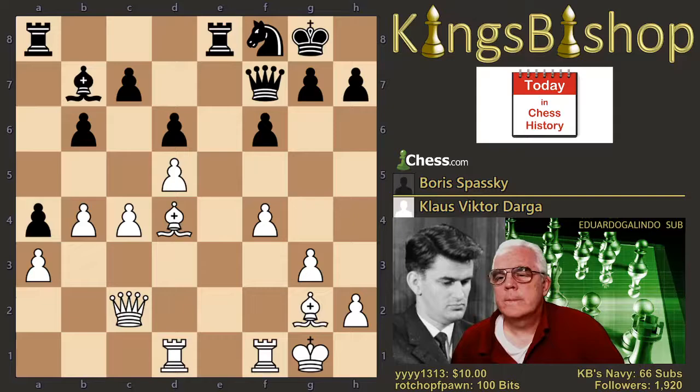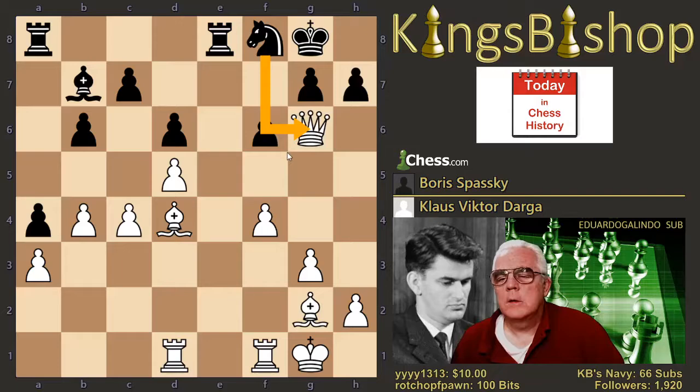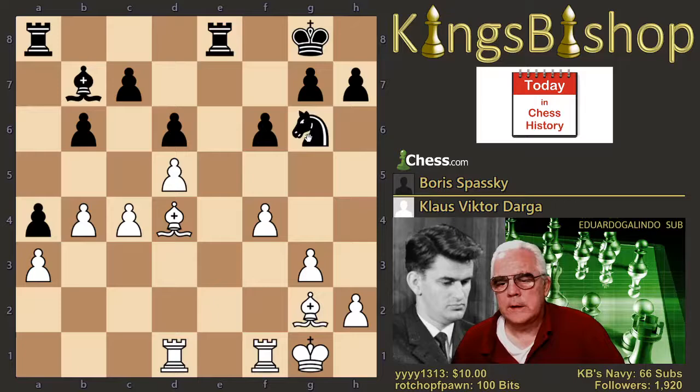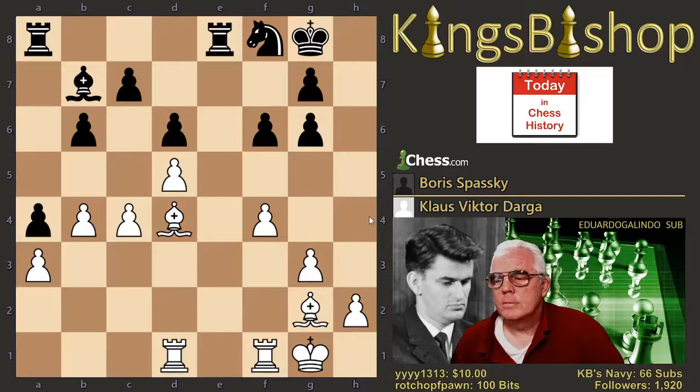Now black might want to try to reposition his bishop somewhere — although where? From c8. He tried queen g6. And the queens are traded off here. Now why not take that with the knight? This knight is not well placed on f8 — why not get it back into the game? But there's no need to break your pawn shield. Rook fe1 now occupies that open file and contests it.